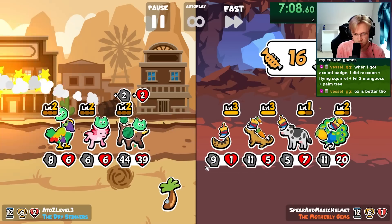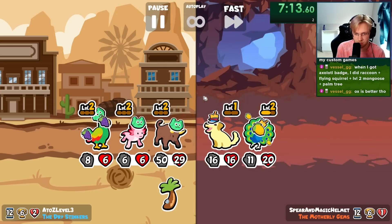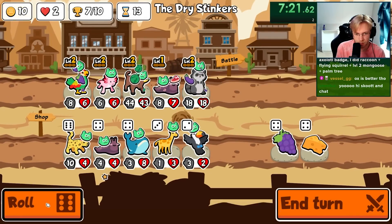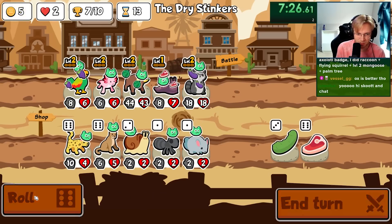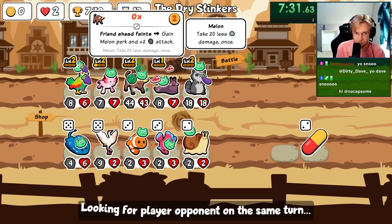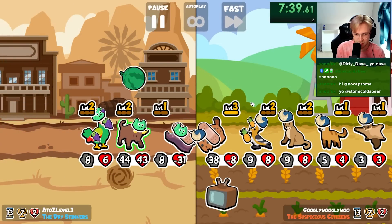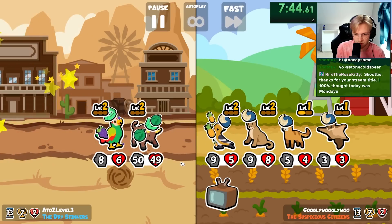This is gonna be annoying — actually no, it's fine, you're about maxed out. I just need — please — there we go. You're going to be 50 next turn. Steal the pineapple, you get some stats. I think we're strong enough here.